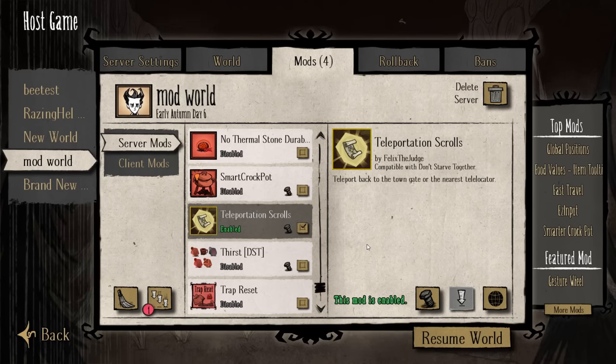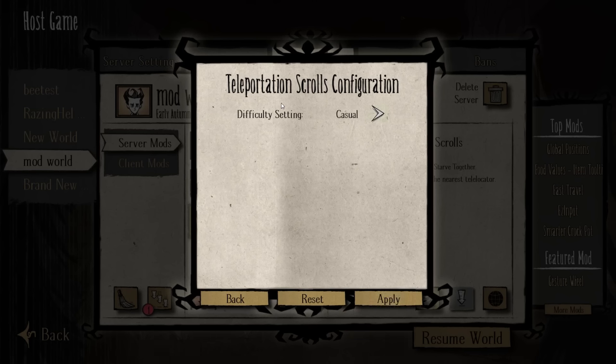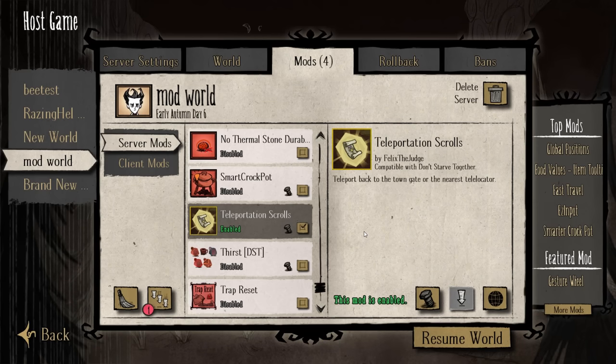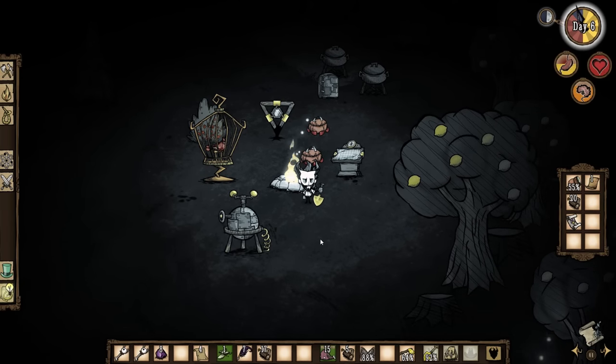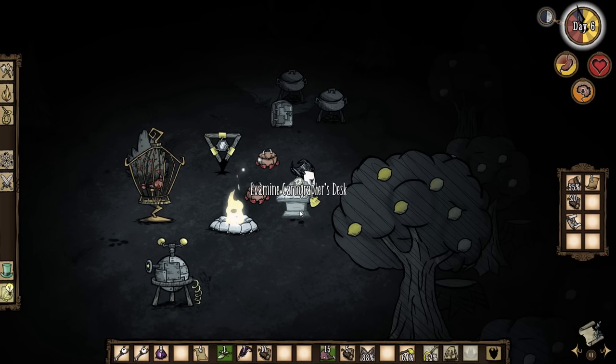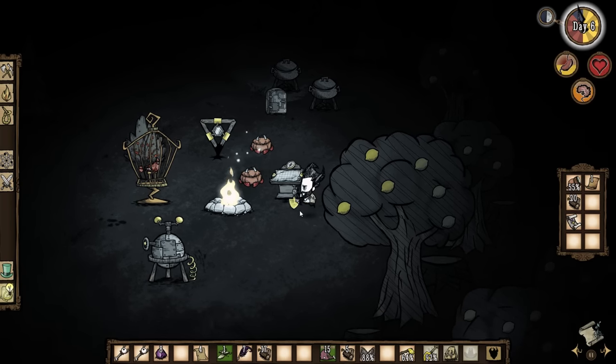The next mod we're going to be looking at is called Teleportation Scrolls by Felix the Judge — I believe I have covered one of their mods previously. With the Teleportation Scrolls, you can teleport back to the town gate or the nearest telelocator. This mod has configurations in the form of a difficulty setting — you can either have casual or hard, and it will adjust the amount of resources required as well as the type of machine you need to prototype those scrolls. That means we will be requiring a cartographer's desk to craft them.